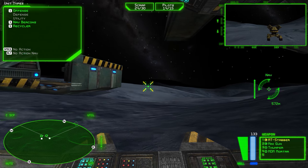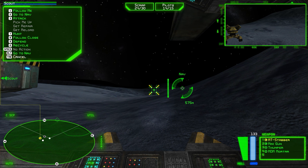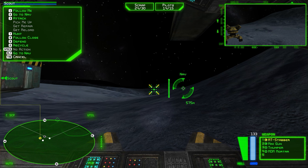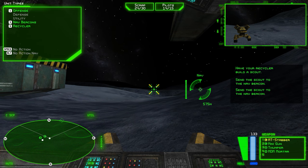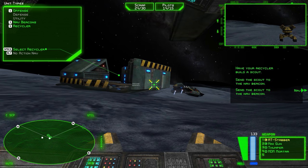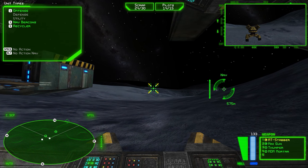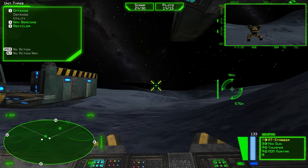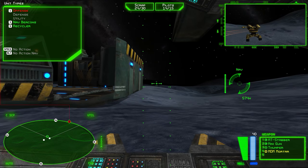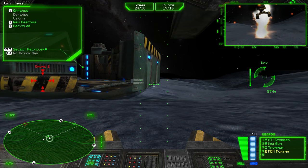Open a comm channel with your wingman. Order your wingman to the active nav beacon by hitting the ALT key. Wingman will automatically engage enemy targets when they come into close proximity. Notice how your wingman blinks in the radar when it is under attack — this will inform you whenever one of your units is under attack.